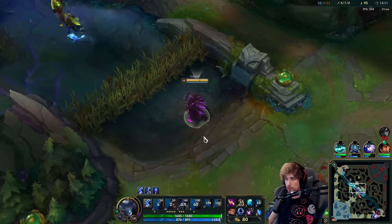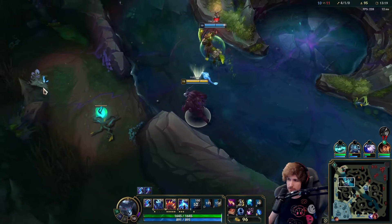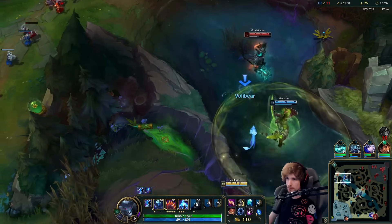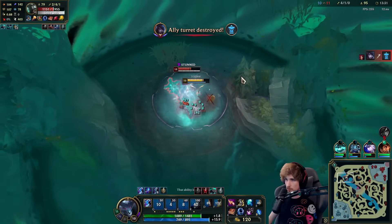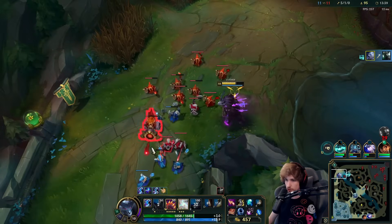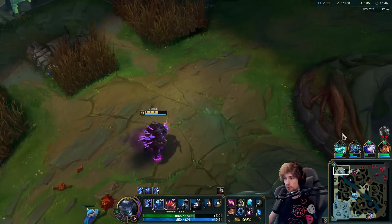Now the problem is that Mordekaiser has ultimate and I don't have my own ultimate. Maybe he can bait it out if he gets the ultimate out. I sidestep — I win! I sidestepped his Q again so it actually didn't apply. Very good. You just gotta bait out the Mordekaiser ult from time to time.